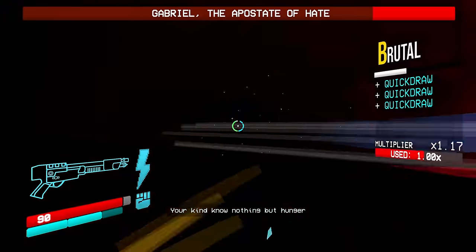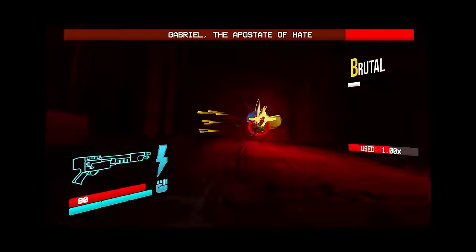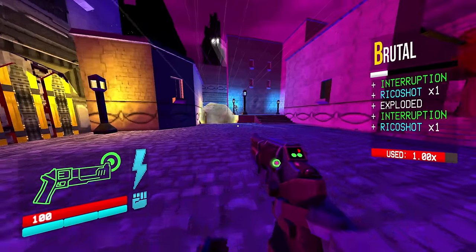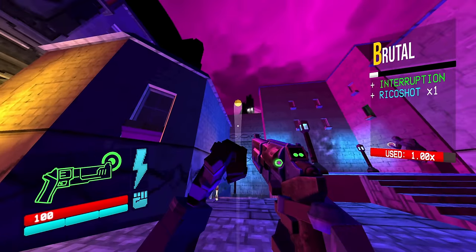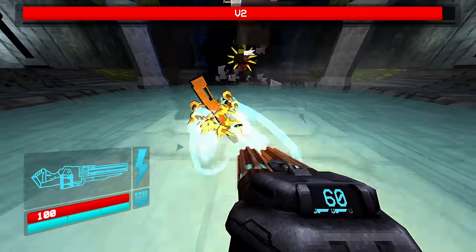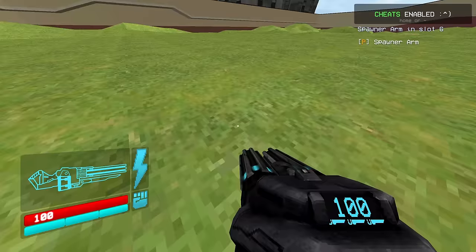Let me explain with an analogy. The shotgun is like the thrusting — the primary action. The pistol is like the climax, the weapon you use to finish. And the nail gun is the pre-game, the warm-up round, if you will.